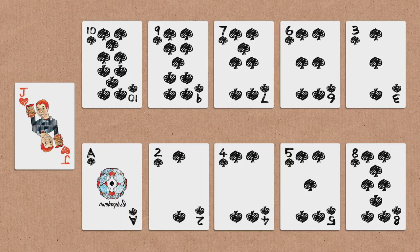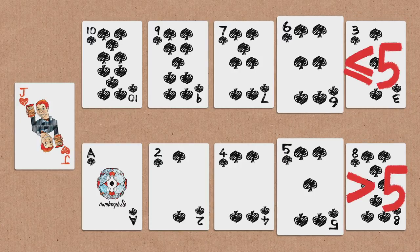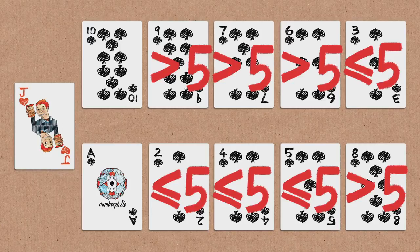So why does this work? The important thing to notice is that we have five pairs, and each pair contains a big card and a low card. A big card is greater than 5, and a low card is less than or equal to 5. This pair is an 8 and a 3 — big and small. This pair was a 5 and a 6 — big and small. Big and small, big, small, big, small.